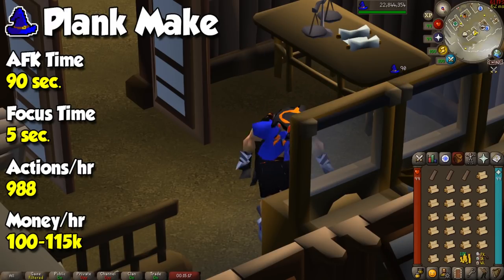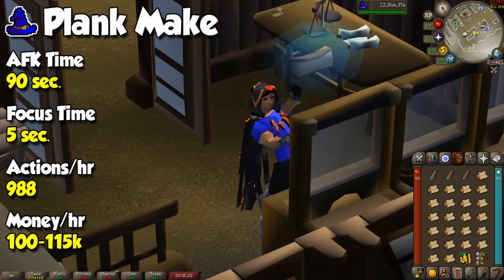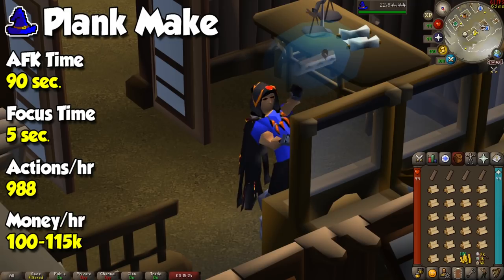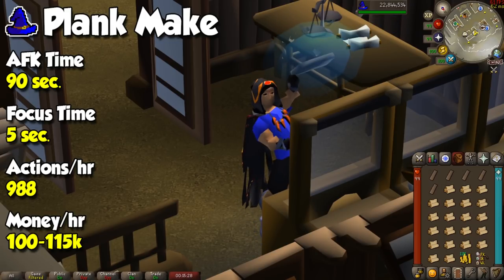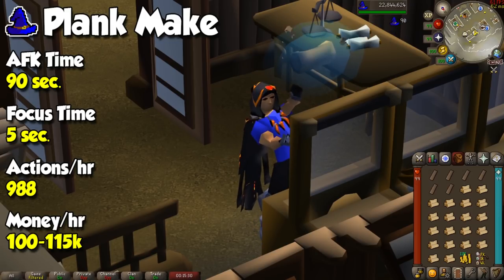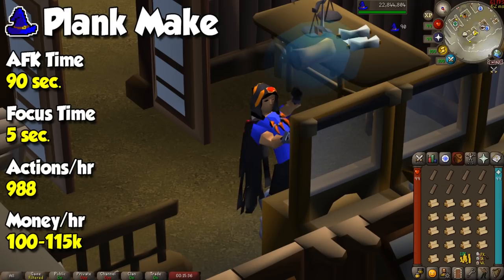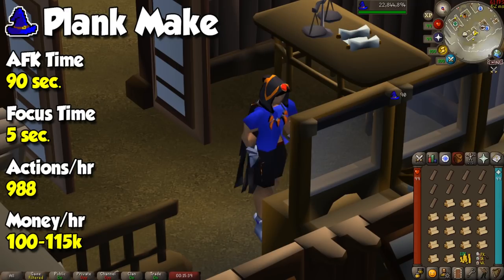For magic, I'll focus on one lunar spell that is extremely AFK and even yields a bit of profit. A semi-recent update made it so the Plank Make spell converts all of your logs in your inventory into planks one by one, at a much slower speed than manually. All you need are runes to cast the spell, money, and mahogany logs. You'll need to play around with prices a little since you'll barely make money, but on the other hand, experience per hour will be very juicy.